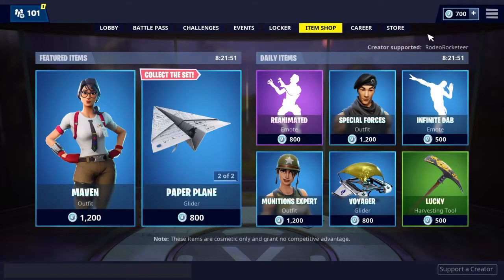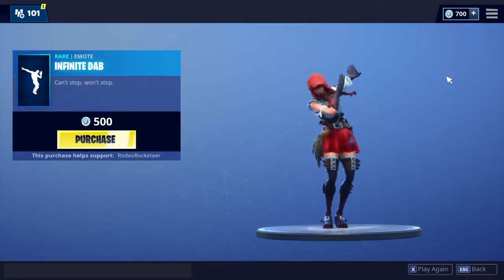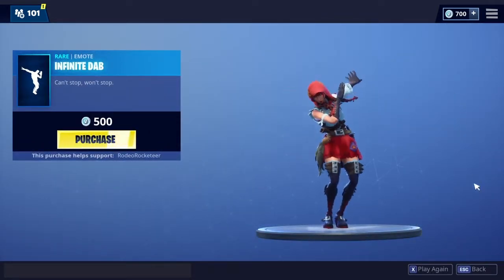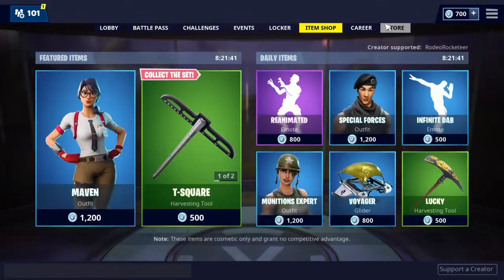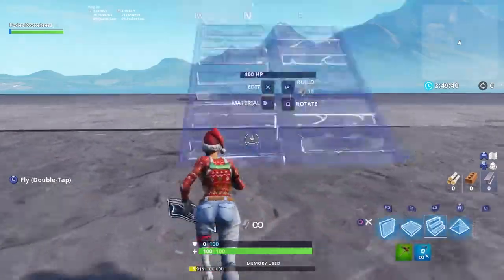Hey guys, make sure to use my support-a-creator code 'rodeo rocketeer' in the item shop when you're buying amazing emotes like infinite dab or anything in the item shop at all. Make sure to let me know if you have used it, as I will reply to you. But yeah, just get back to the video.